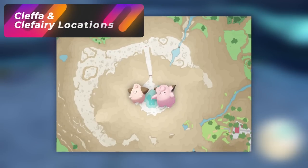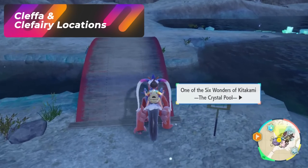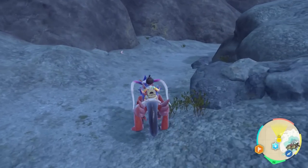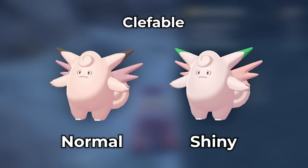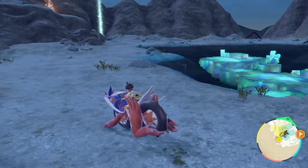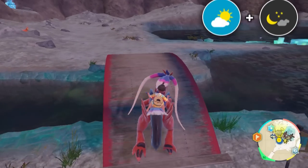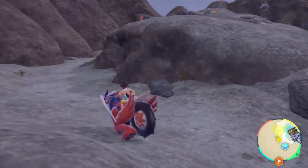The next Pokemon to hunt is Cleffa and Clefairy. Go to the Crystal Pool area and just rotate nonstop around. You'll get a bunch of Cleffas spawning solo, sometimes families with Clefairy and Cleffas around it, sometimes mixed. All you're looking for is green ears — that's your number one identifier for shiny Cleffa. If they're in the distance, use the zoom-in trick, or go to a higher spot and do picnic resets. There's also a secondary spot in the secret cave in the Crystal Pool area.